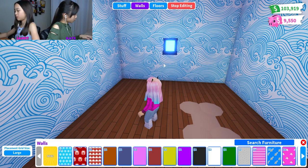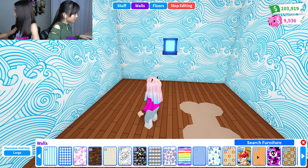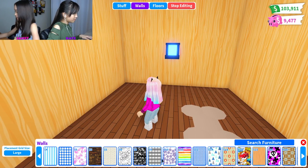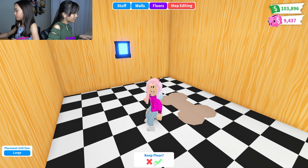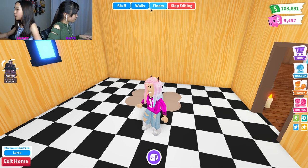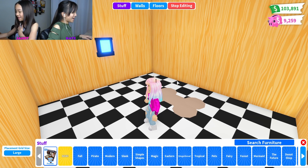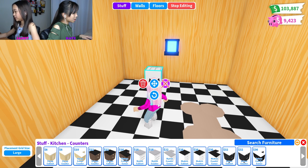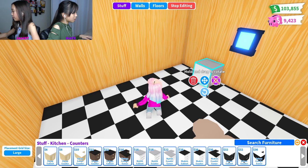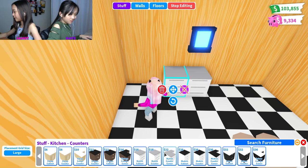First I'm going to do the wall — what should the wall be for a kitchen? Just going to do a nice simple one. For the kitchen floor I need to do a checker pattern — I'll just keep the floor like that for now. I'm going to start putting some stuff down. I'm going to get the stylish counter — placed down two things. Are you proud of me?